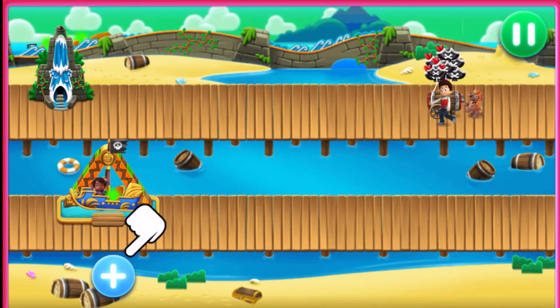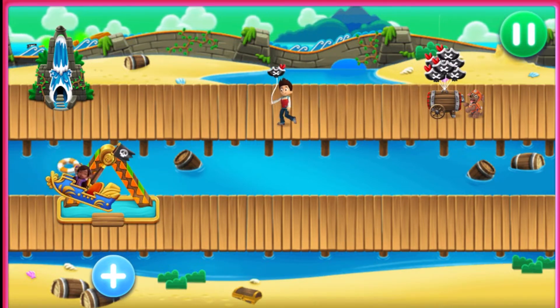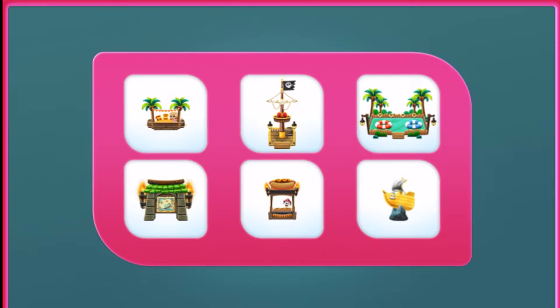To earn something new, tap the blue Add button. Look at all the rides, attractions, park guests, and decorations you can earn. Get ready to use your math skills to earn them. Tap to pick something to earn.